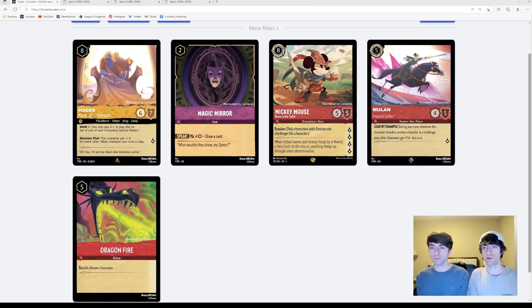Mulan — when you're using Mulan in a challenge, you're not using her to quest for lore. If you had multiple Mulans, the point of her seems to be buffing your other units when she gets successfully banished. So if you had two Mulans and used both for their effects, you're buffing however many other characters you have on board. This effect is harder to get off because your opponent can play around it, protect their characters, or keep them unexerted, which we think means they can't be directly targeted.